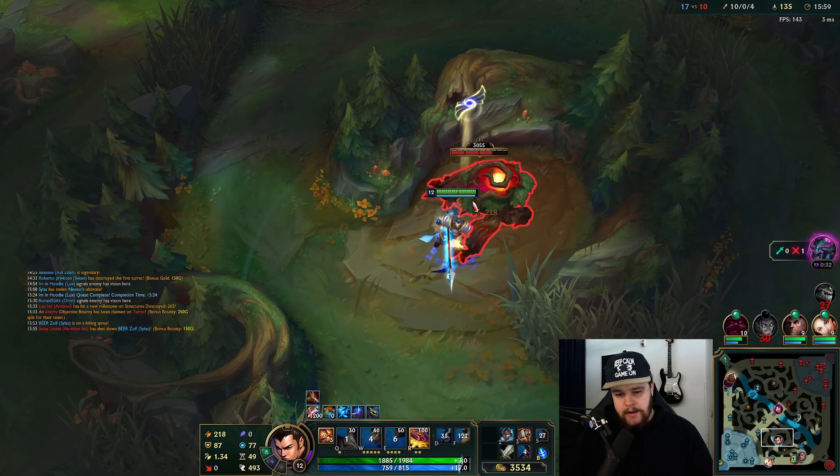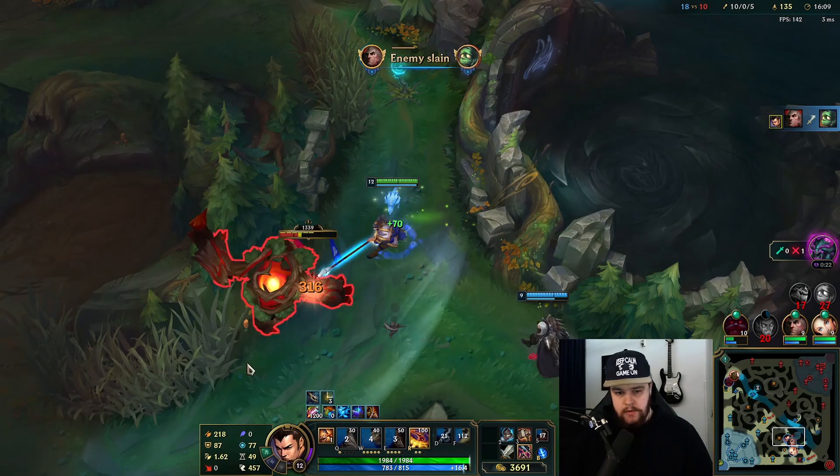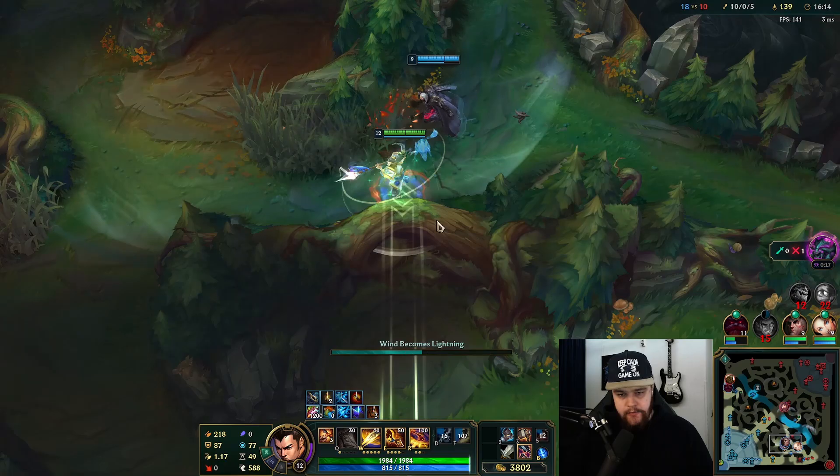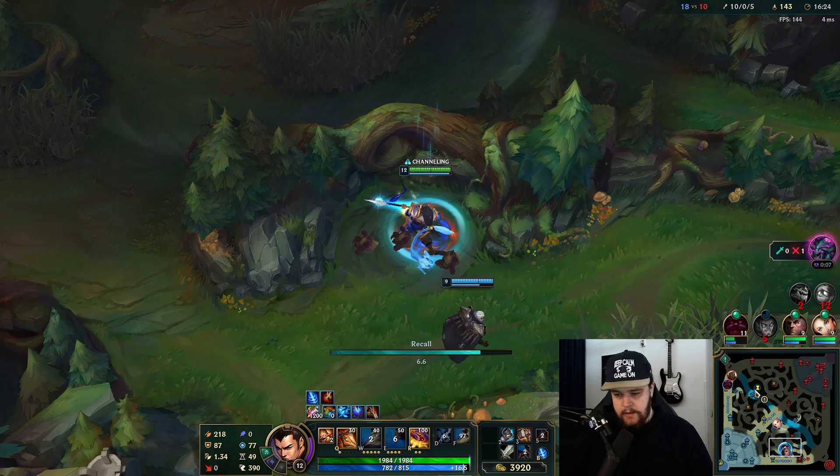I have that herald spawning in like 30 seconds and that's definitely something I want to play for. I charged two Q charges there, and then went for the dash into the third auto attack for a knock-up instantly, so I can just land everything after that.